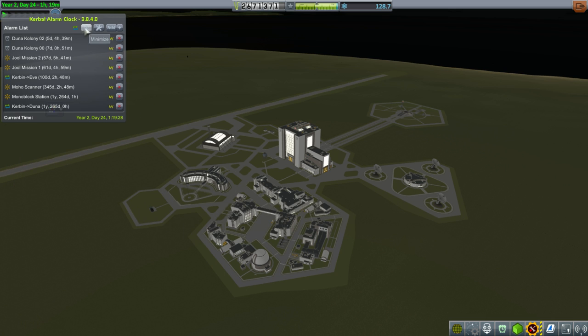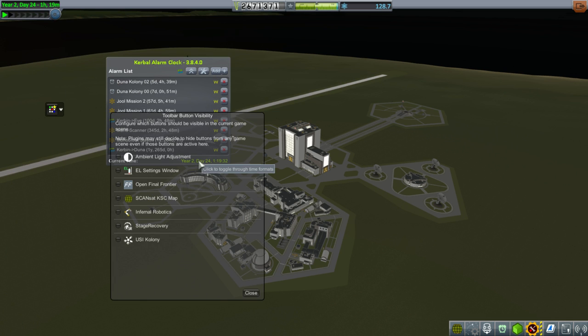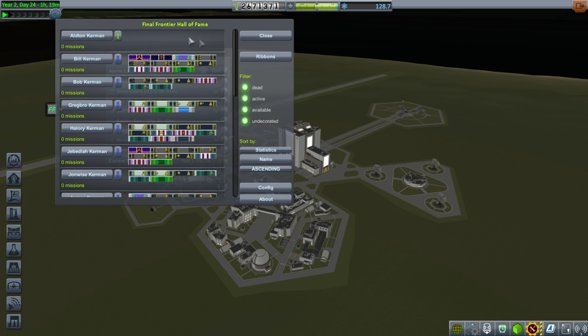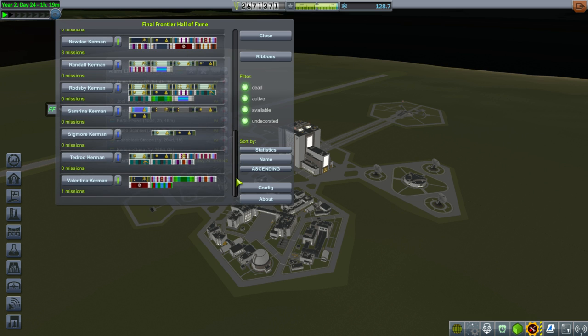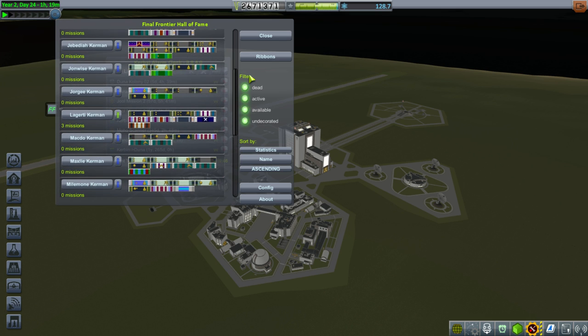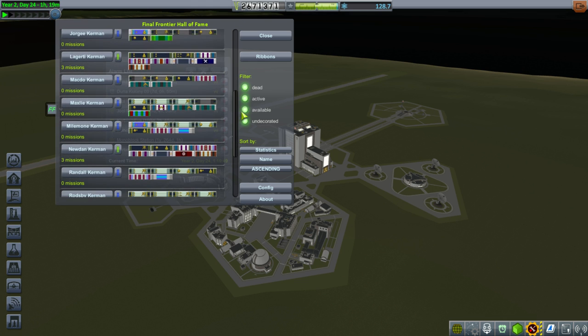Where's the Final Frontier display? Here we go — all the Kerbal ribbons. It's a little bit wrong about the number of missions though, which is weird. I wonder when it started counting missions — seems like there's something wrong there.